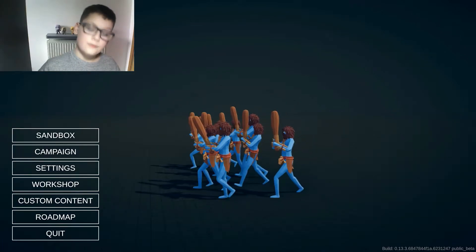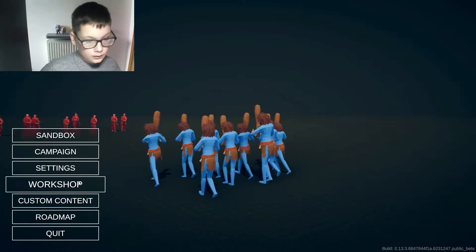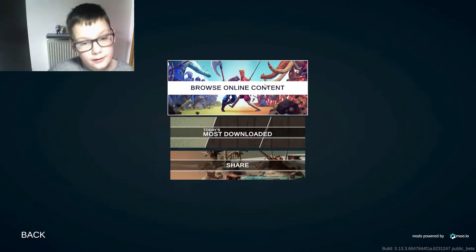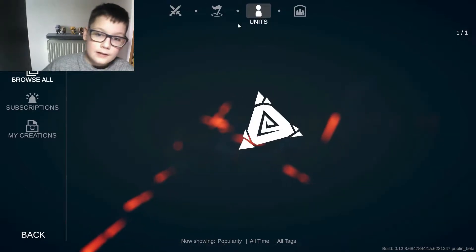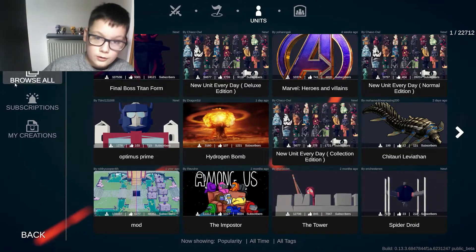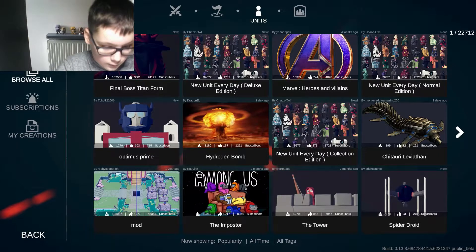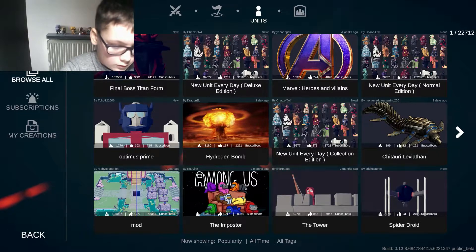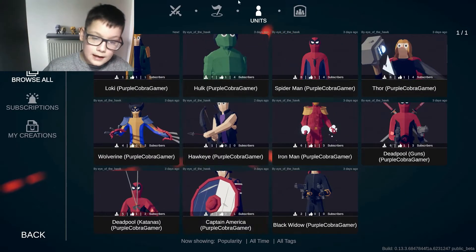Hi everyone! In this video we'll be making War Machine from Marvel. Just for a reminder, to get my characters all you have to do is go on Units, then search content, type Purple Cobra Gamer. And here's all my characters.